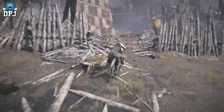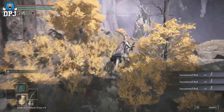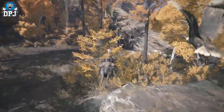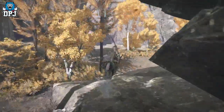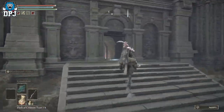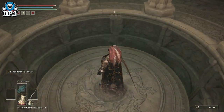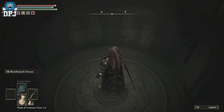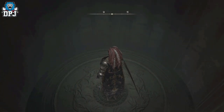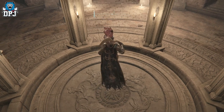Ignore those enemies, keep coming this way - grab these collectibles while you're here. Keep coming around and you'll hear the wolves. Keep going around and you'll see this big pretty building on your left hand side. Simply go inside - there's a lift. Take the lift down. There's a grace down here which you obviously want to grab.